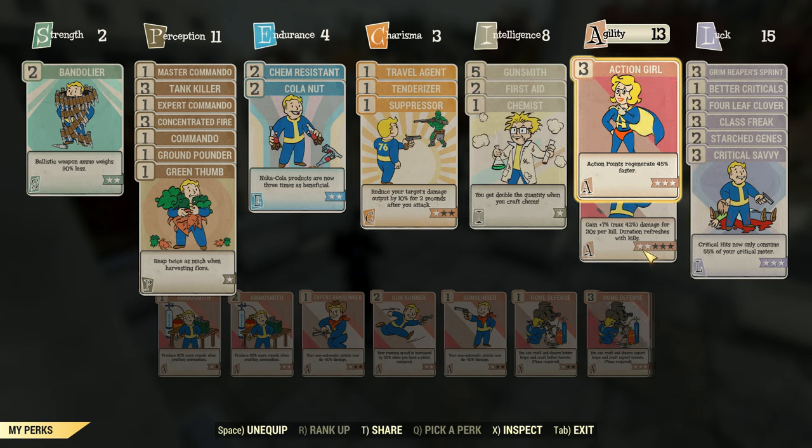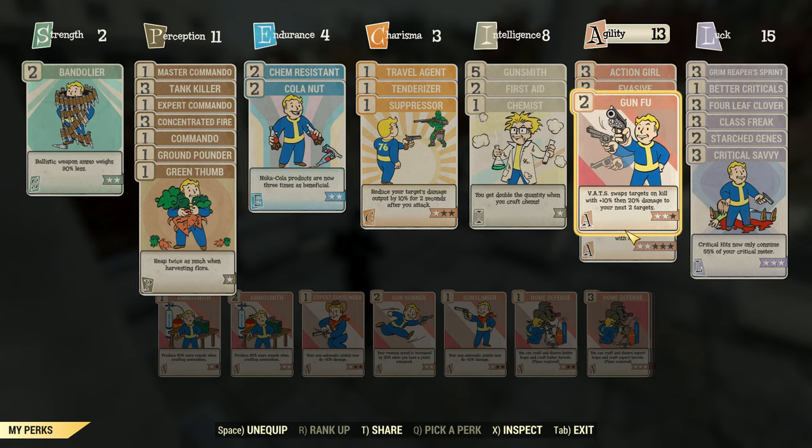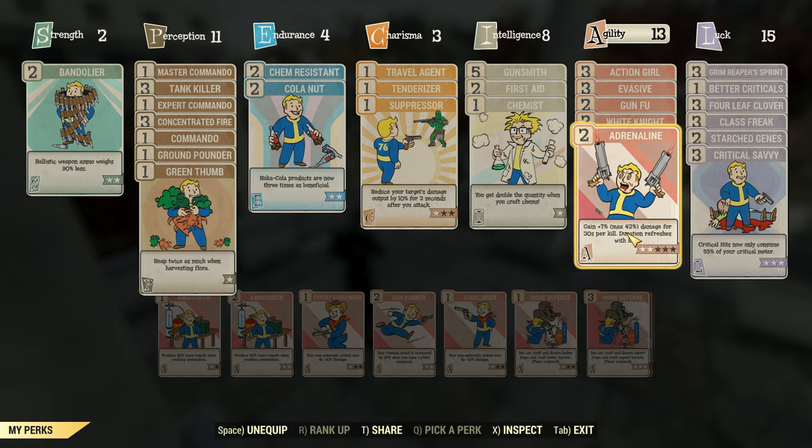For agility, we have 13 points. We have Action Girl to regenerate action points, Evasive to deal more damage, White Knight to take less armor damage — which is important because 99% of the time we won't be using power armor. We have Gunfu, which is important and convenient as it allows you to automatically switch to a new target after you kill an enemy in VATS, plus do more damage to the next target. Coupled with Adrenaline, you'll be doing a lot of damage. If you're not concerned about repairing your armor and finding ballistic weave, you can remove White Knight and add to Gunfu and Adrenaline for more damage.